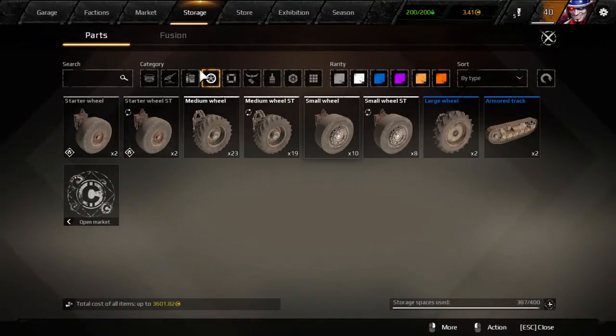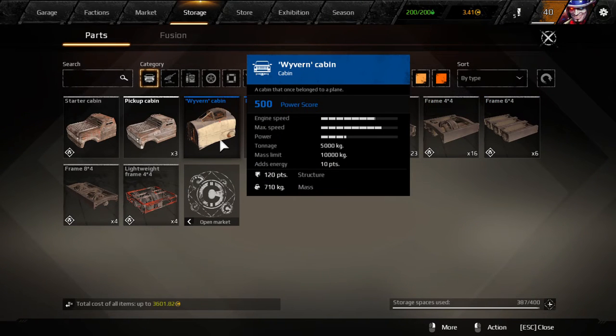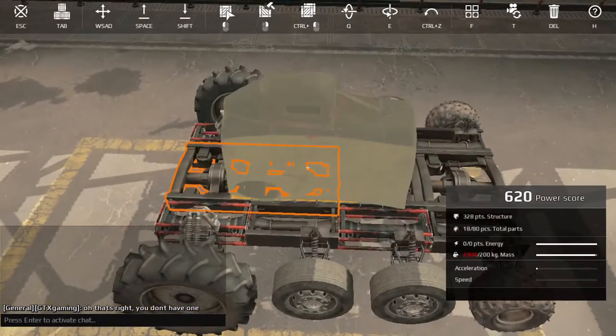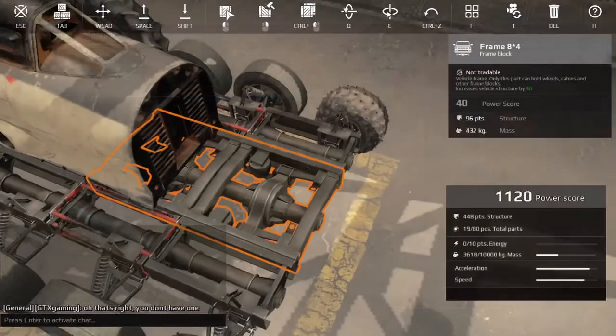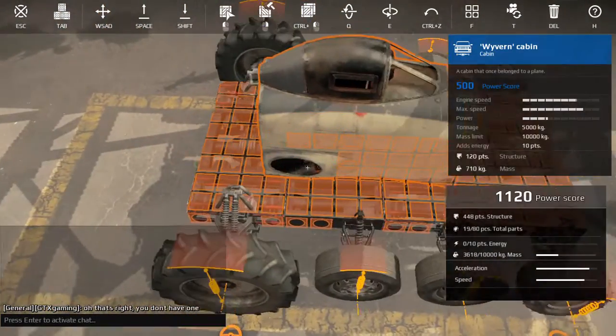For your build, you want to put down a Kit Viviane Verne cabin — sorry, it's hard to read — which is an airplane cabin. It gives you five spaces in front and three spaces at the back; that's how you want to place it.